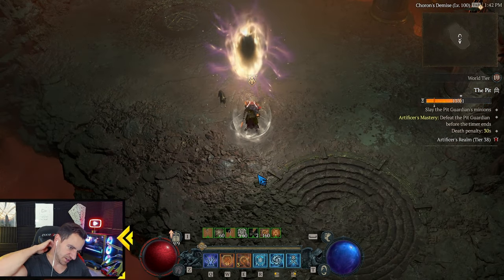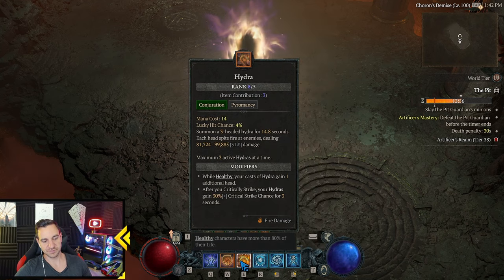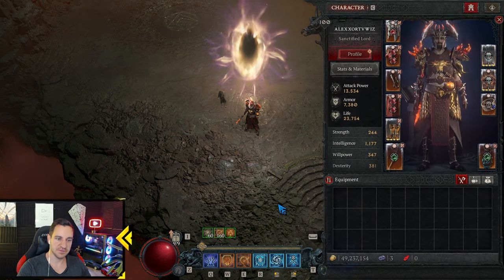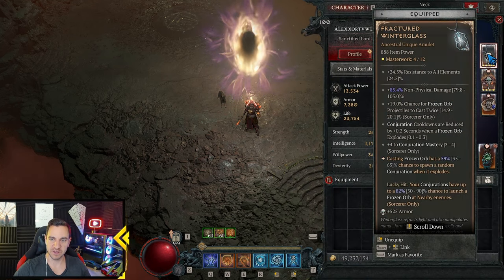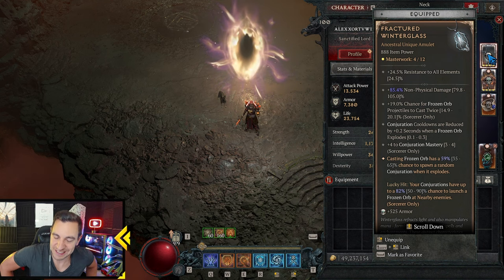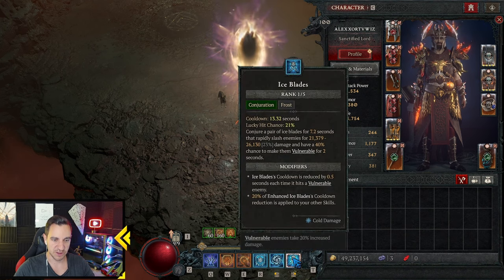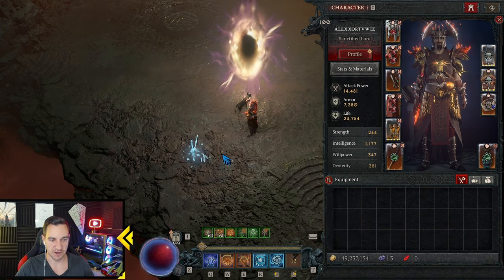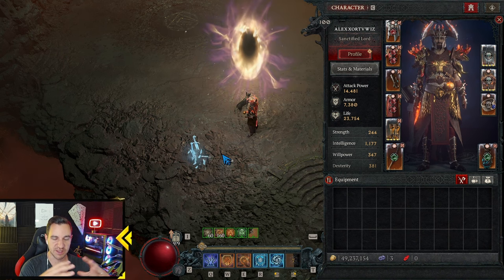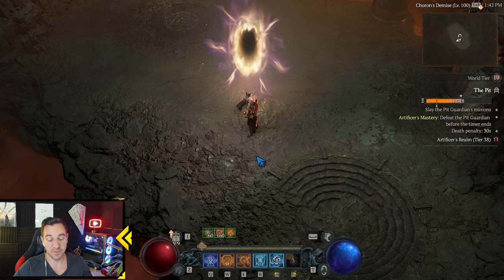So what is the build? You have your hydras and you have your frozen orb. The idea is the frozen orb casts a random conjuration due to the Fractured Winter Glass, right? This includes hydras, but could also be lightning spear and ice blades. We have ice blades only because they give us barrier — when they cast ice blades, we gain barrier.